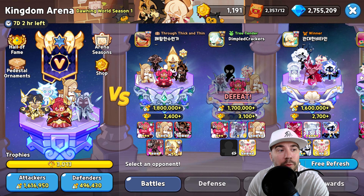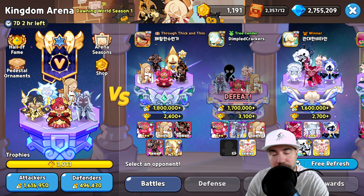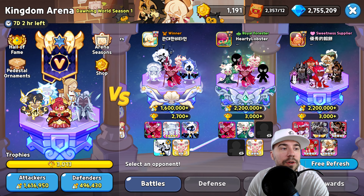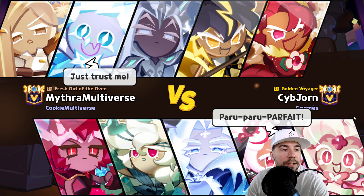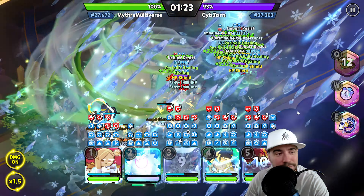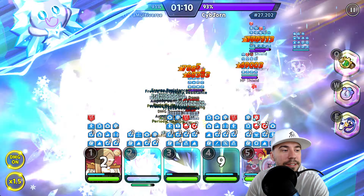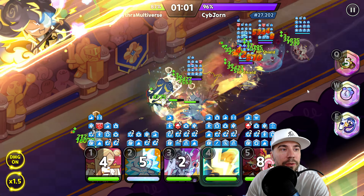We couldn't put out enough damage output, and the injury reduction really hurt us — that was a 1.7 versus our 1.6. Need some recovery, so let's go for a slightly higher one. Next up is a Parfait and Queen White Lily double heal team. Holly Berry is taking a lot of damage, but we get a decent heal.